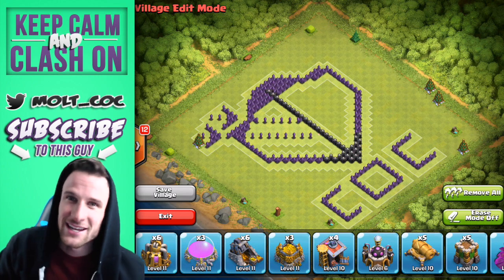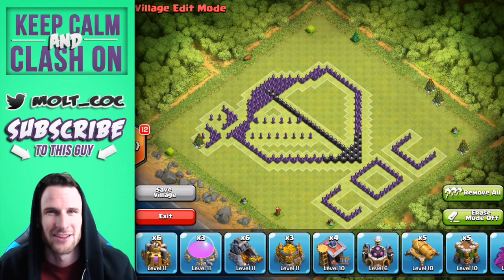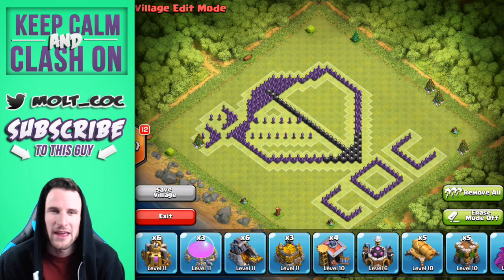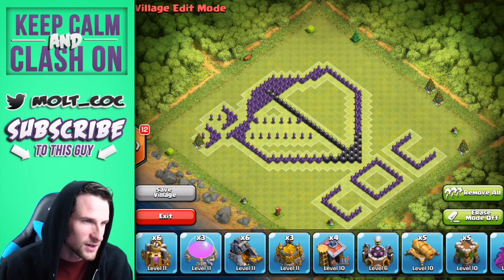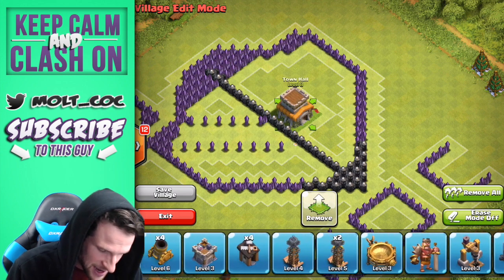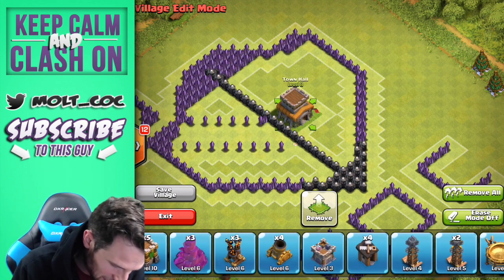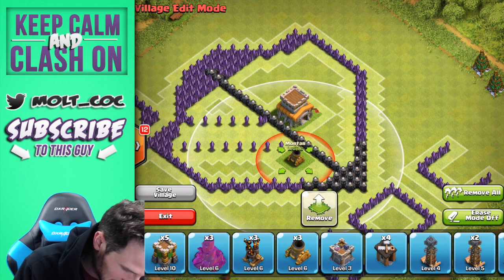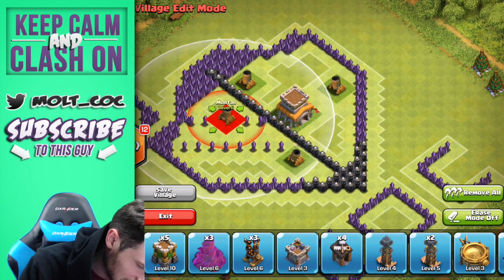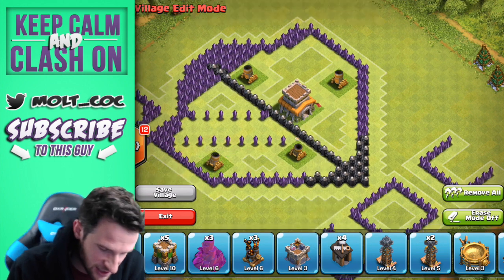Hey, what's up guys, welcome back! Right beside me you can see a new ridiculous base. This is the Clash of Clans shield base — we've got the shield, the arrows, all that kind of stuff. We're going to throw everything in here and see if we can figure out some way to do it in a manner that will still protect our resources and our town hall. It's probably not going to go too well, but I'm excited to see how it does.